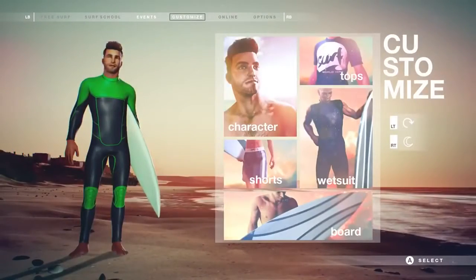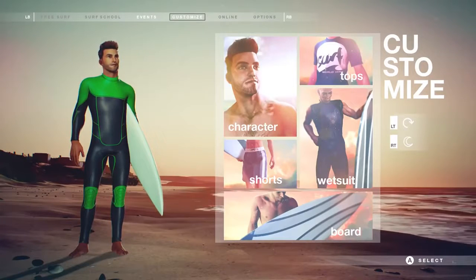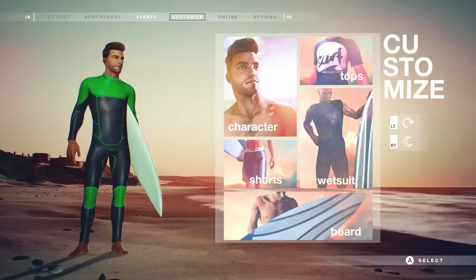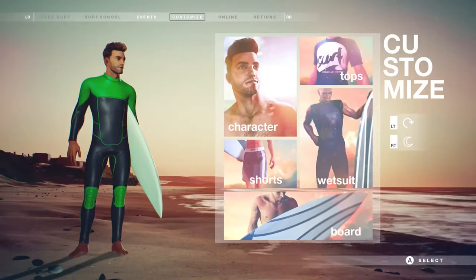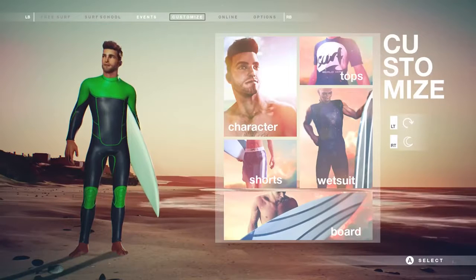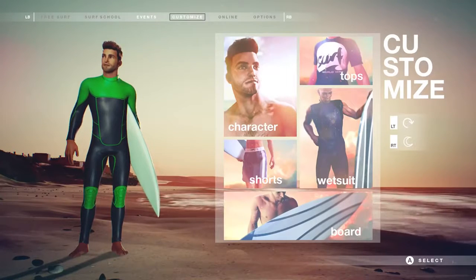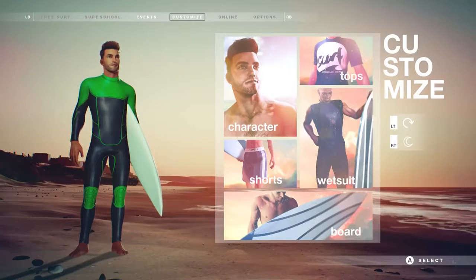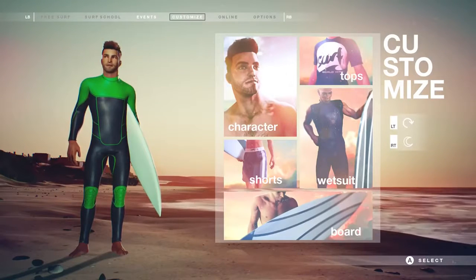Hi, my name is Jamie Fisher. I'm the producer on Surf World Series and I'm going to run you through a build of the game we put together for a GDC demo. Before we get started, I just want to talk about our customization system. We've got six characters to choose from — three male, three female — and you can change between them whenever you want. Alongside that, you can customize your outfit and board by layering up different masks, patterns and designs to create your own look.